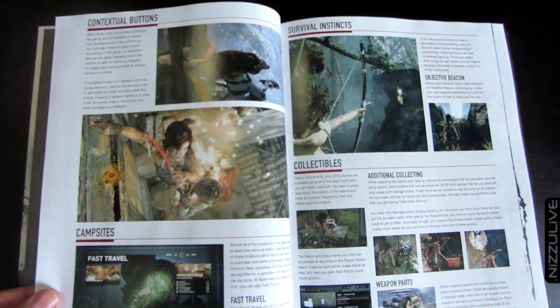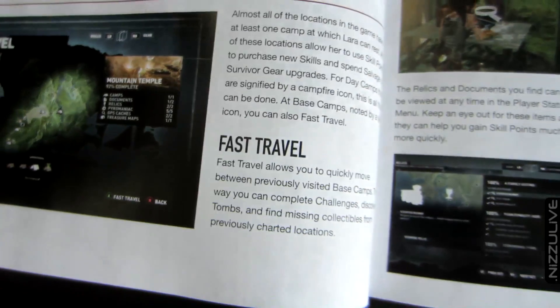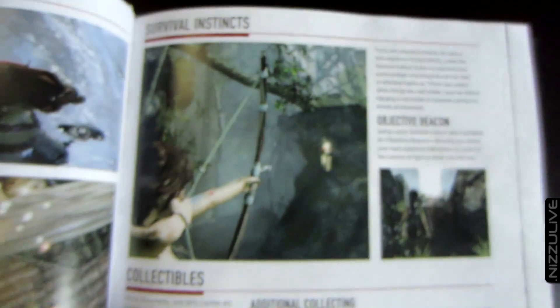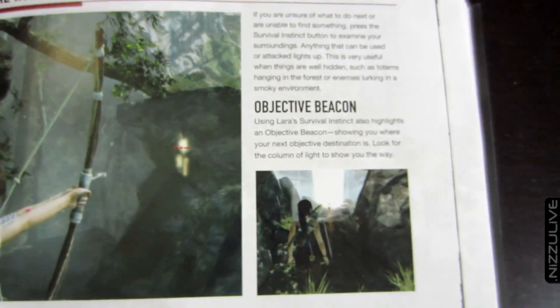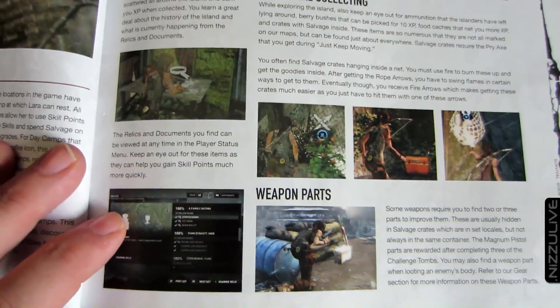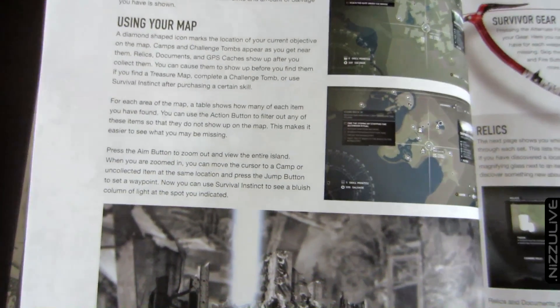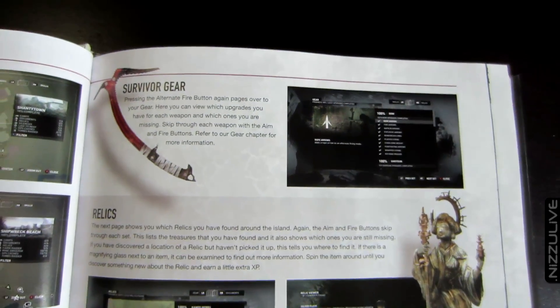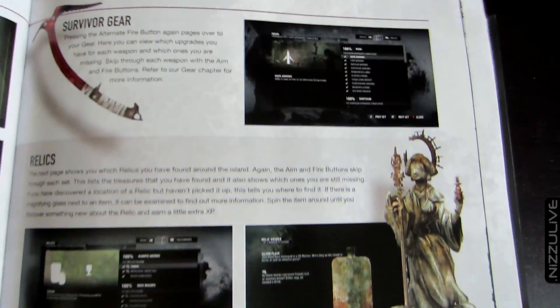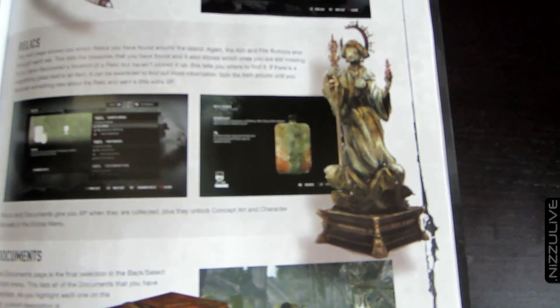One thing I will say is that the paper itself that they used to print this on is kind of cheap. All the pictures in here are kind of washed out - they look like a copy of a copy of a copy; all the color is kind of sucked out. I mean, it does its job and I'm not going to complain too much, but a lot of these newer guides are just so well made, the prints are just spot on. I think this is a Brady Games guide, so I am kind of shocked about that.